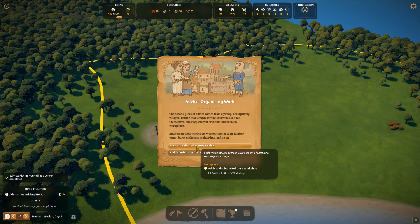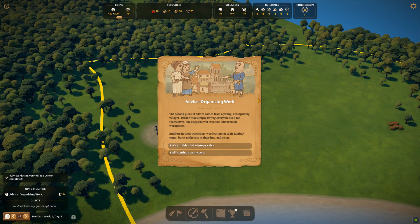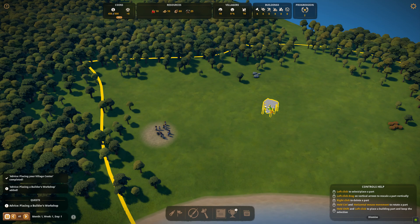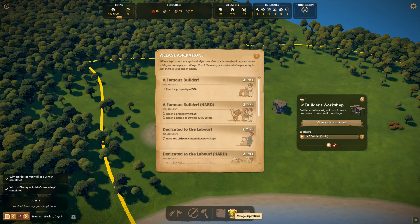We've got our village centre in — organising work, put it into practice. So let's put this advice into practice and build a builder's workshop, which of course is the first thing we do. You want it kind of in the middle of your plot of land. We've ticked that off.